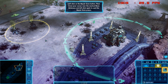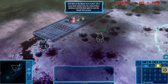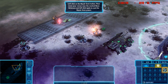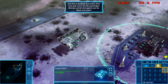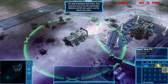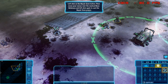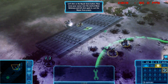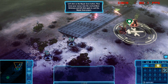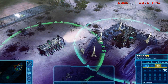Enemy units sighted. As you use each power, it will drain a certain amount of charge level. Higher tier powers cost more, so be wise with what you use.